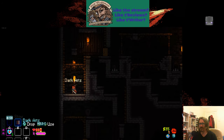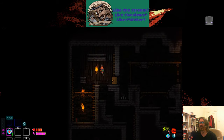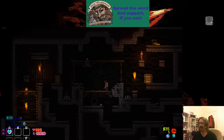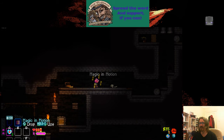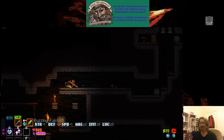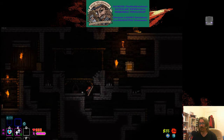I believe there was a spellbook we actually wanted somewhere in this level. The last, rather disastrous run. There it is — Magic in Motion with double jump. Now we are mobile as hell.